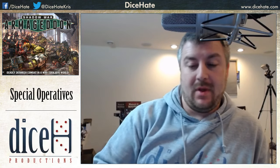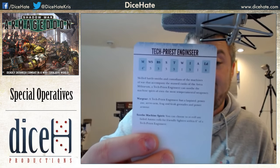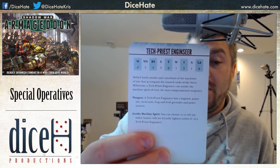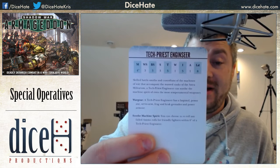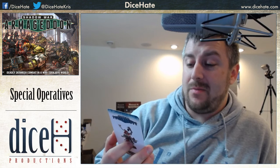Finally we have the Tech Priest Enginseer — Movement 4, Weapon Skill 3, Ballistic Skill 3, Strength 3, Toughness 3, 1 Wound, Initiative 3, 1 Attack, Leadership 8. He comes with a laspistol, power axe, servo-arm, frag and krak grenades, and power armor. His Soothe Machine Spirit rule lets you reroll any failed ammo rolls for friendly figures within 6 inches.